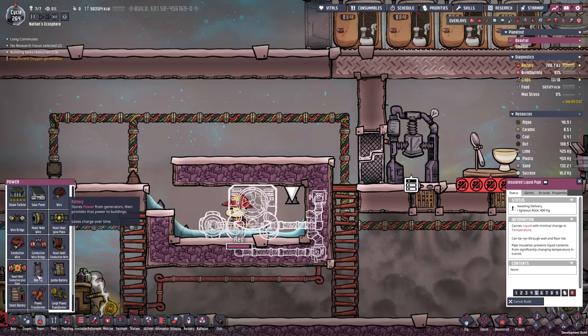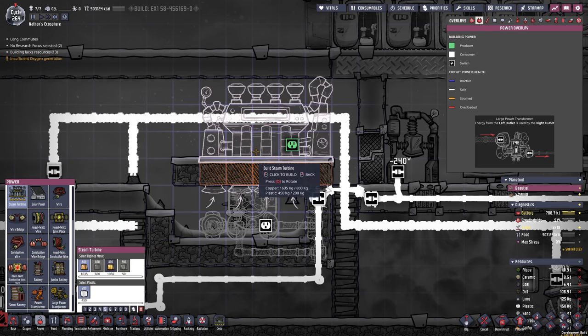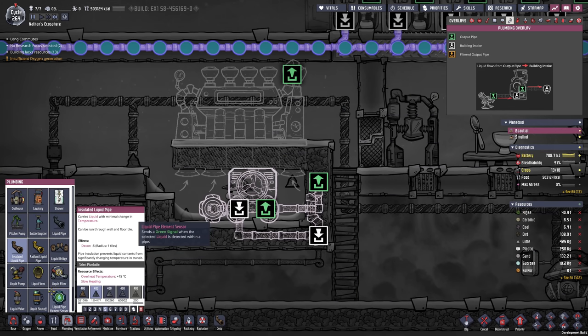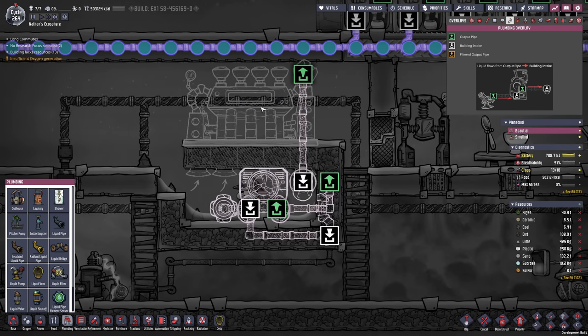Another thing we can hopefully get prepared now is the steam turbine — and yes, that seems to be the case. I'm gonna use copper for that and of course 200 kilograms of plastic. I also want to take some more insulated piping and output it right here at this spot. The steam turbine of course sucking up all of the steam at 125 degrees or more.